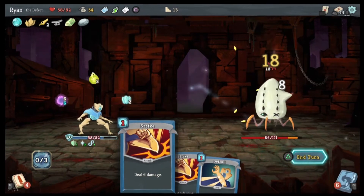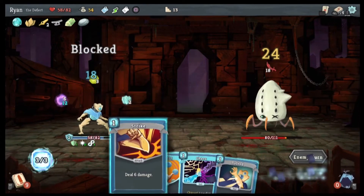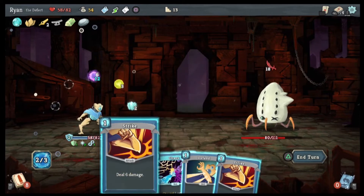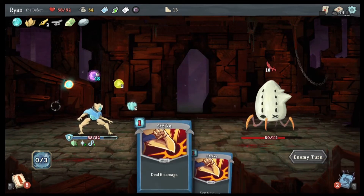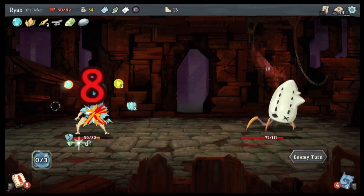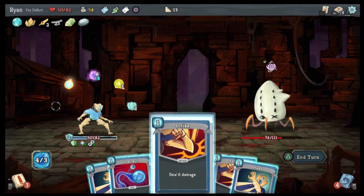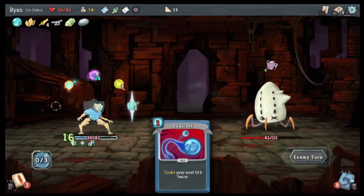There we go — no damage dealt to me! Gain two orb slots. We'll do a defend. Chaos, which gives us Plasma, which isn't bad. Okay so I can deal with this — we can strike, we can strike, we can defend, defend, because I don't want to dual cast.